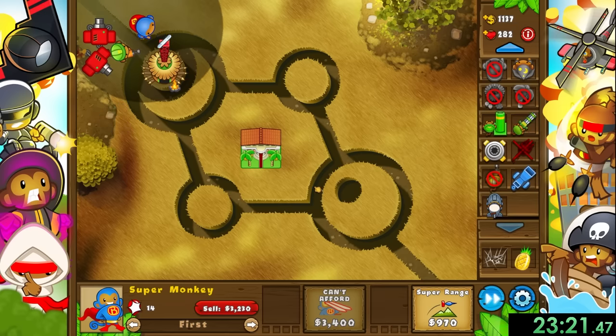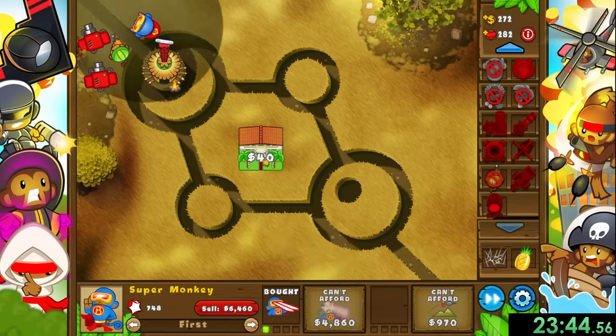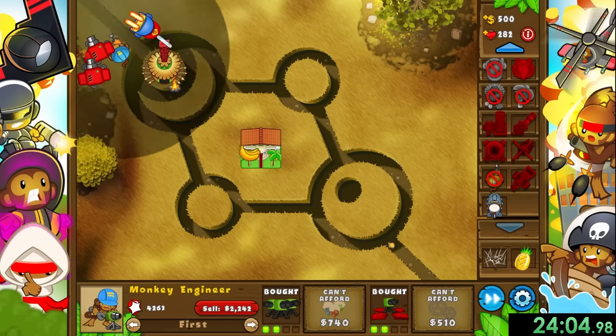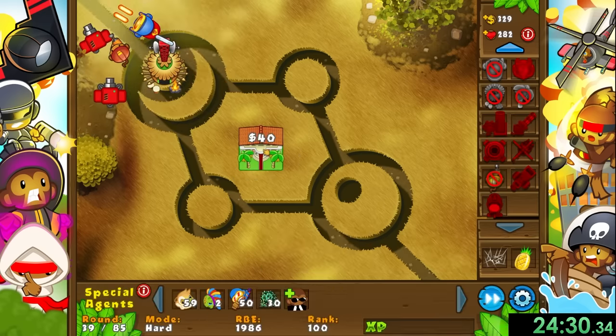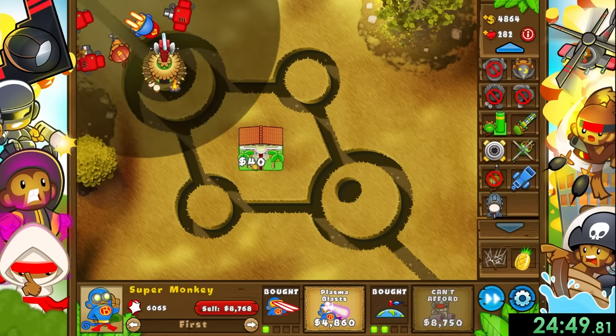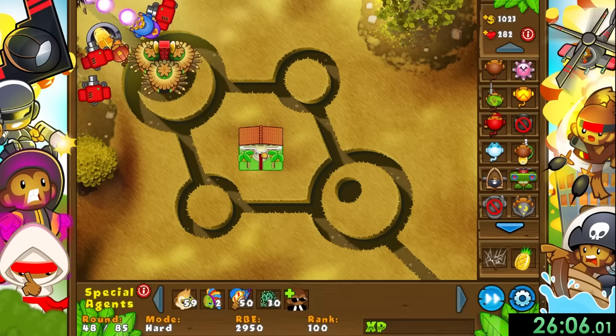I kind of did that at a terrible time, so oops. Anyway, our strategy from here: first get laser blasts for the super monkey and some super range. Then we can upgrade our engineer to sprockets before getting the jungle drums for the monkey village, making surrounding towers have 15% faster shots. After that we can get plasma blasts for the super monkey, followed by a moab mauler and monkey town to make even more money.